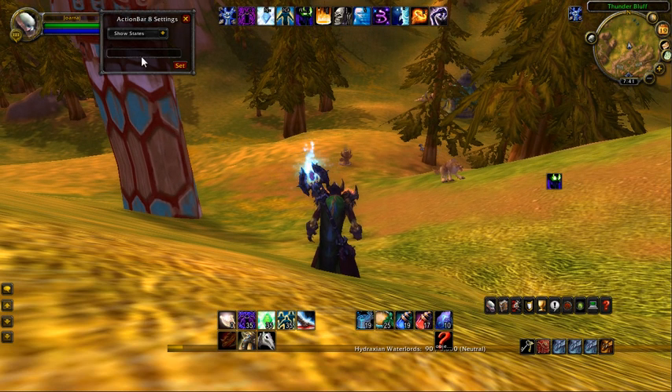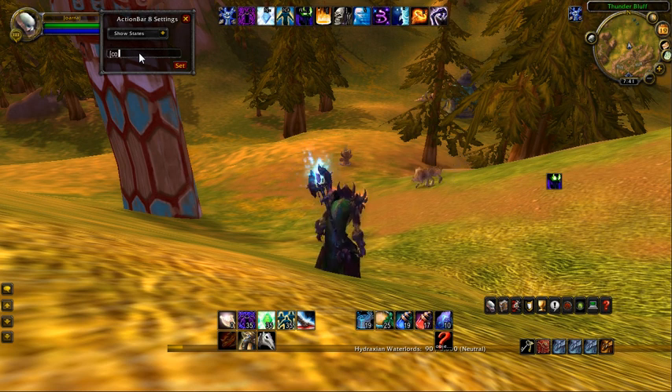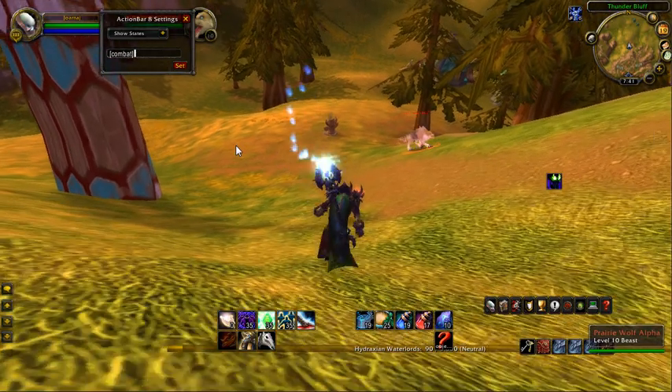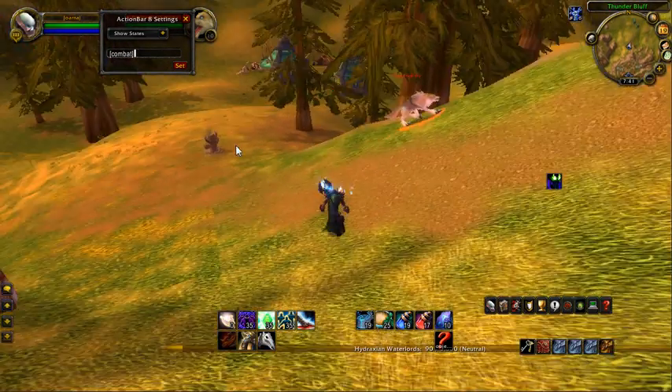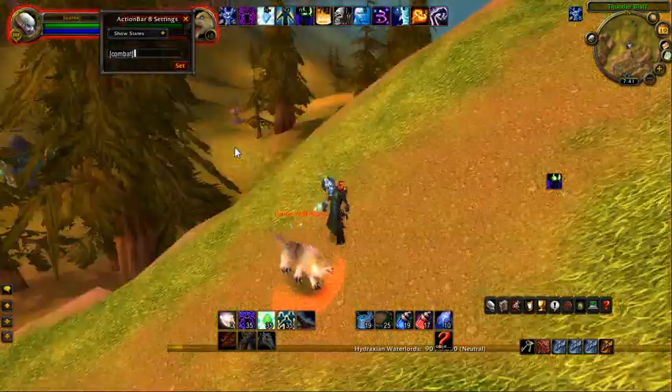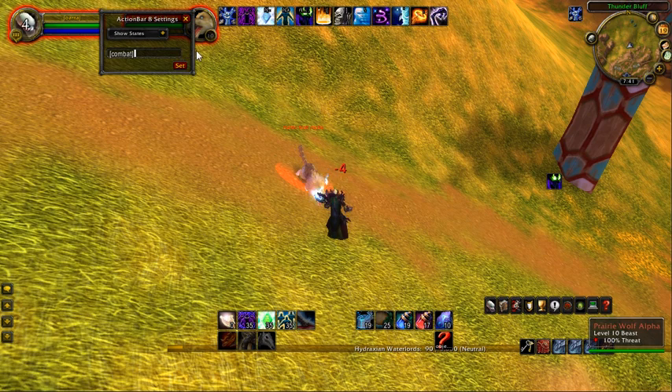Show states — you can put commands in here. So for instance, if I want this to only show up when I'm in combat, I put a bracket, type in the word combat, close the bracket, and set that. Now my bar has disappeared until I go into combat. And now he targets me and it's back on because I'm in combat. That's how that works.